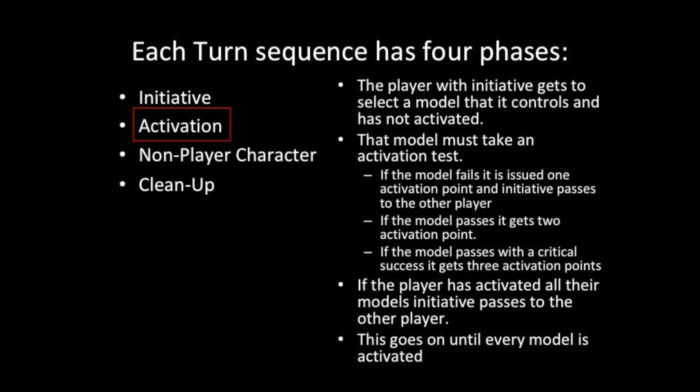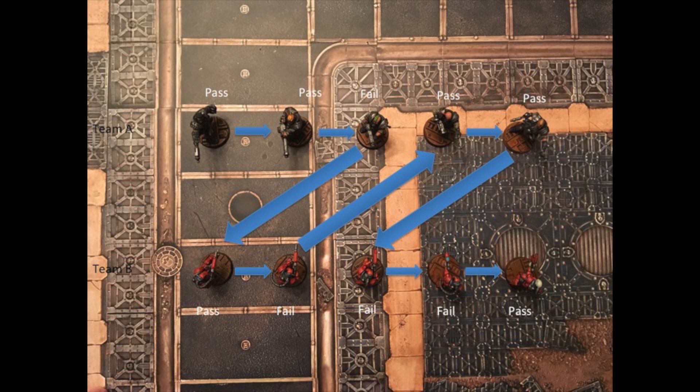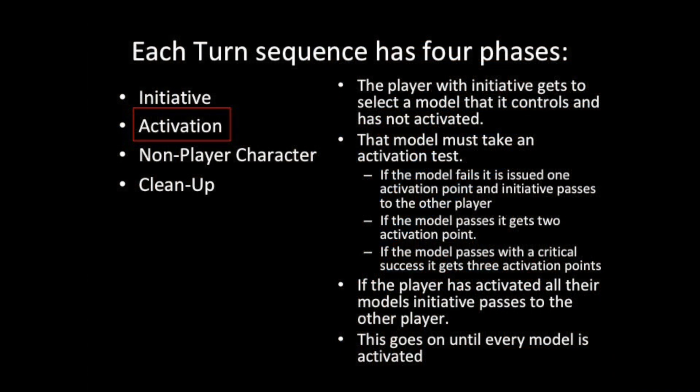Even if one team has activated all their models, the opposing player must still take activation tests — not to see if initiative passes, but to see how many activation points those models get. We have an example of how initiative can pass back and forth between two teams. If a model is activated, it cannot just skip the activation; it has to do something. It can run in circles, drop, and then stand up, but they have to do something to expend their activation points.